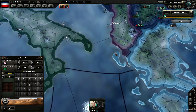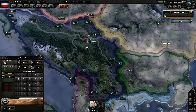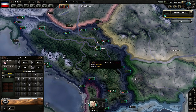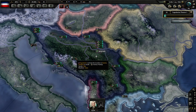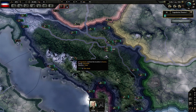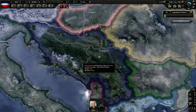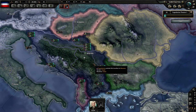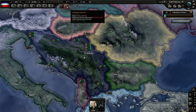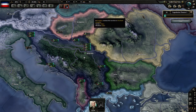Hello everyone. Welcome back to another episode of Hearts of Iron 4. Let's play Yugoslavia. I didn't set my alarm last time — that's kind of why I thought it was over long, but it was only 12 minutes. I'm ready now. So we're going to trade. After trading with the US, that's what we did last time, so we're going to start the game.